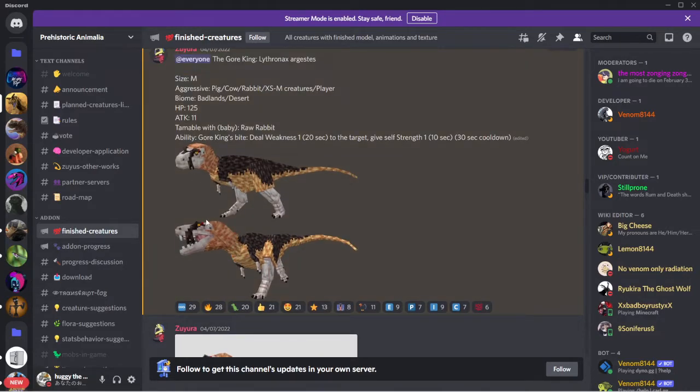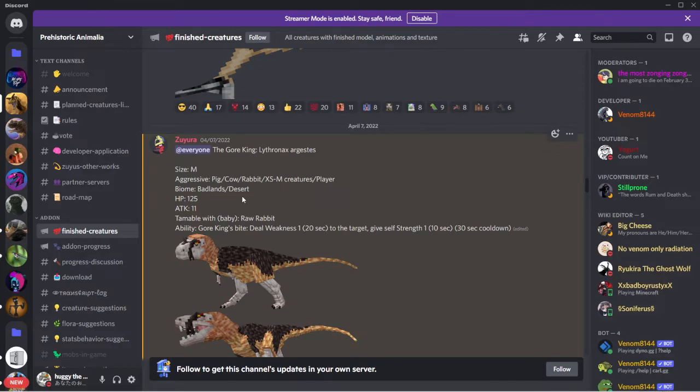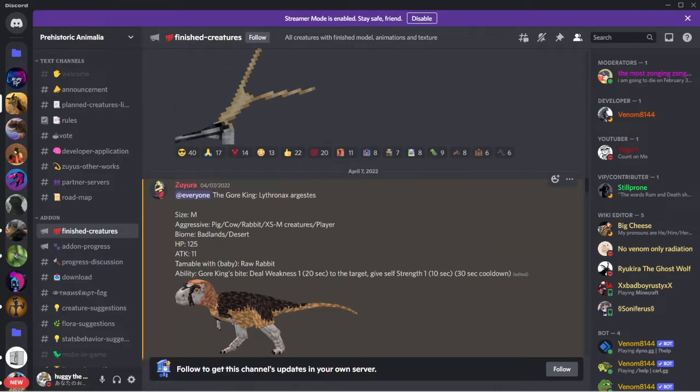I just noticed this one has like a mustache. Gore King Linifer: size medium, aggressive to pigs, cows, rabbits, extra small creatures, medium creatures, and player. Biomes badlands and deserts. HP 125, attack 11, tameable with baby raw rabbit. Ability gore king bite: deals weakness 1 for 20 seconds to the target, gives self strength 1 for 10 seconds, cooldown 30 seconds.